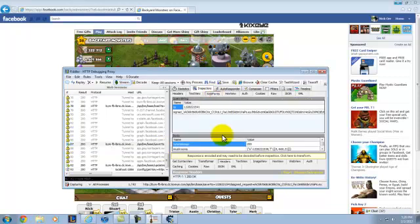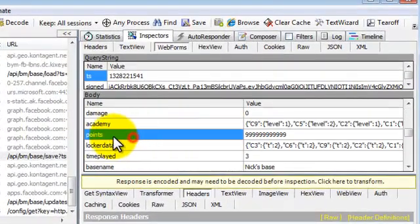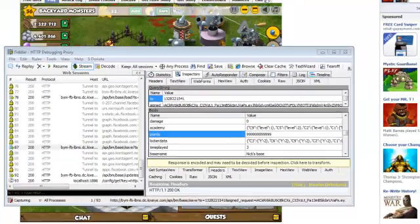Make sure you have the Web Forms open. Scroll up so you can see all of these. You want to find the one that says points — see how it says points. My points are at 99999 because I recently hacked it.